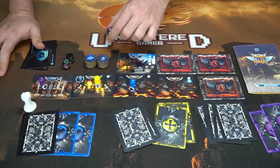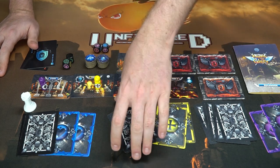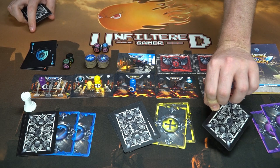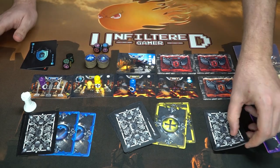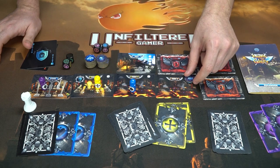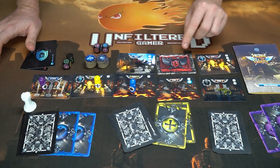Other ways to earn cog tokens include calling a player's bluff correctly, or successfully pushing a jester card through face down as a bluff without anyone challenging you. For each jester card you get across, you score one cog token.